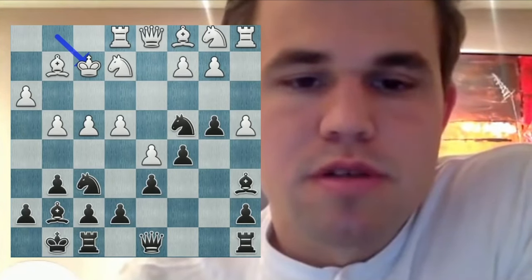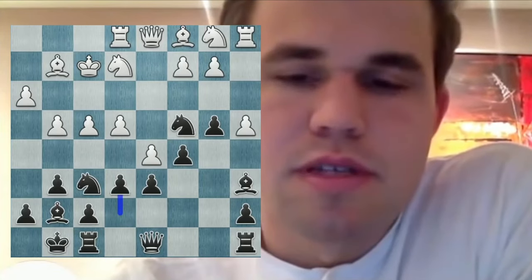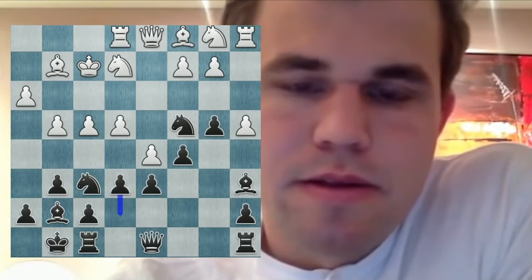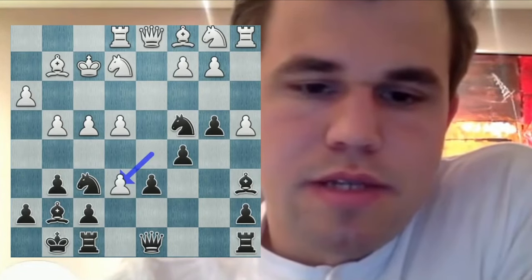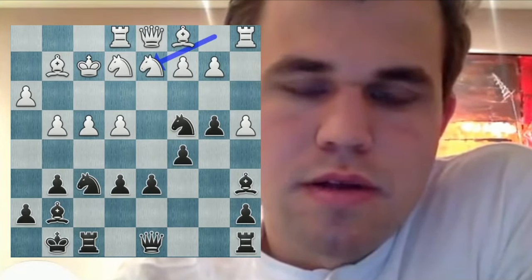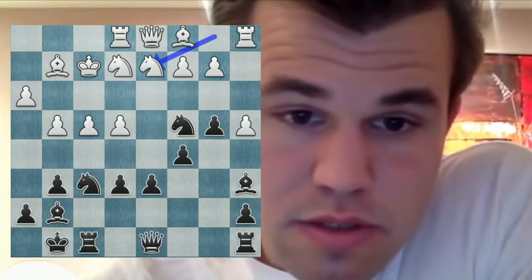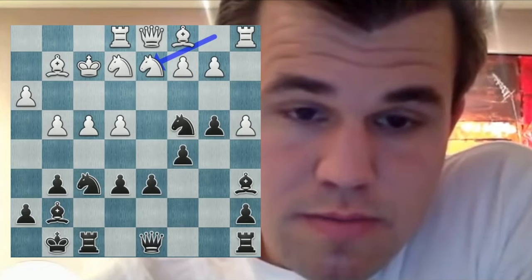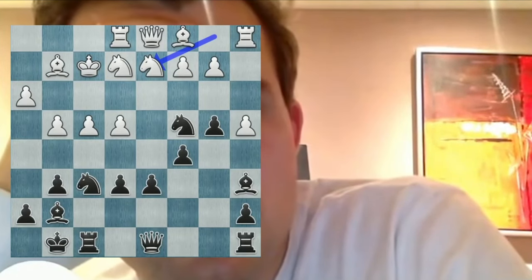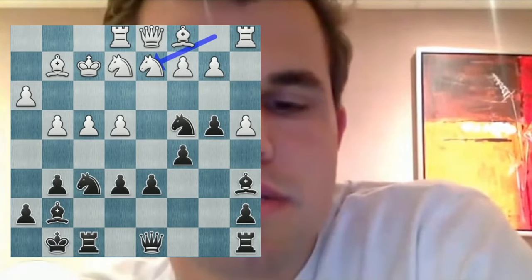Just how am I gonna exploit this? I'm gonna play e6 — I don't know if it's great, but at the very least we might have some fun. De makes sense, you couldn't really allow it. I was hoping for knight g4 to be strong now, so I have hg, queen h4. And then king g1, knight e3, but knight f3 is the problem — it doesn't really work. So maybe I have to do something else, but that is really dull.